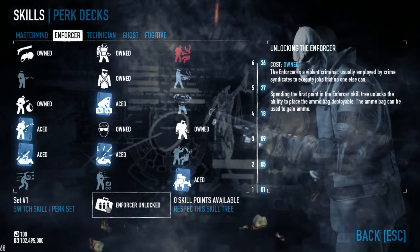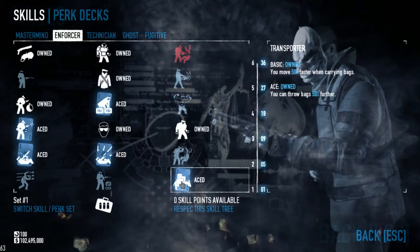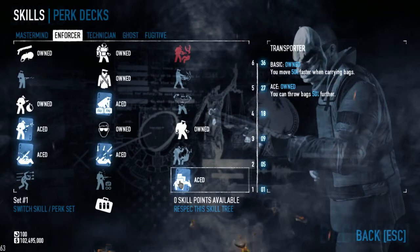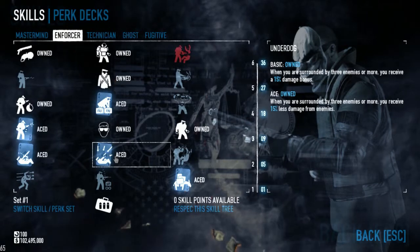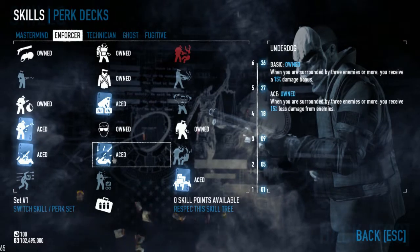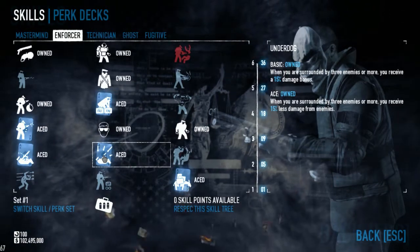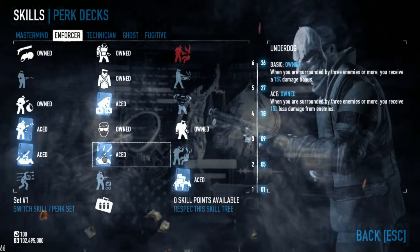Pretty much that's where all the skill points go. Opening up the Enforcer tree, acing out Transporter — moving those bags and throwing them further. One of those skills I think all builds should have. Skipping the rest of that level and moving up, acing Underdog. Getting that extra damage and mitigating that 15% damage when there's three or more enemies around you. Quite handy, quite valuable. Considering you're using a shotgun, you will be in amongst a fair bit of the action, so it will proc quite a few times.